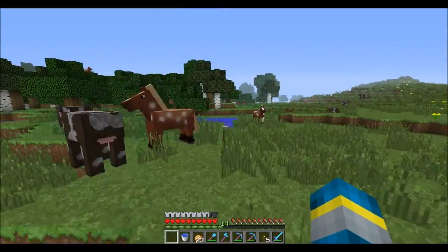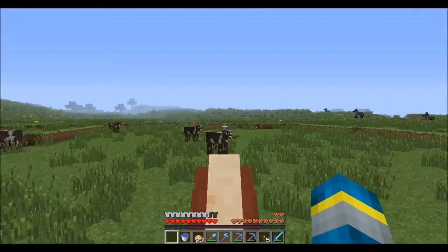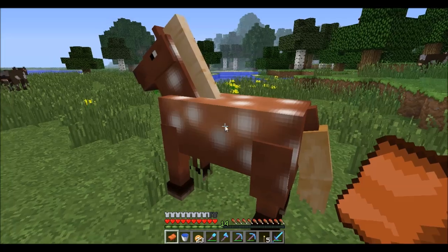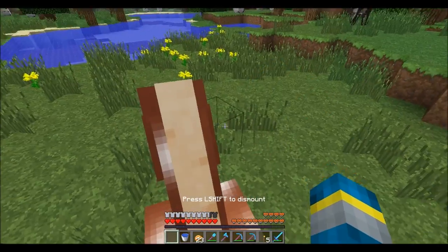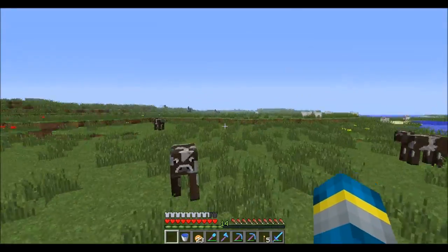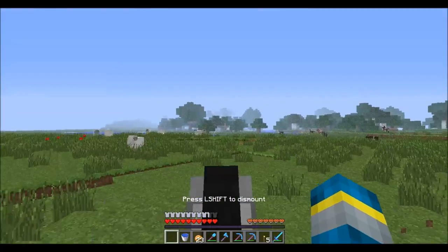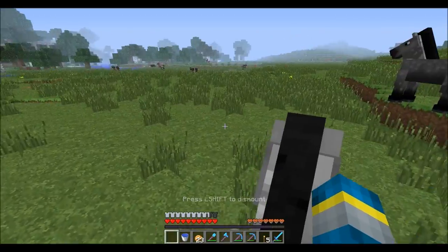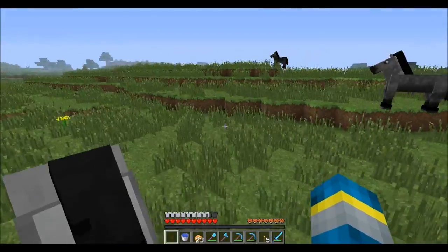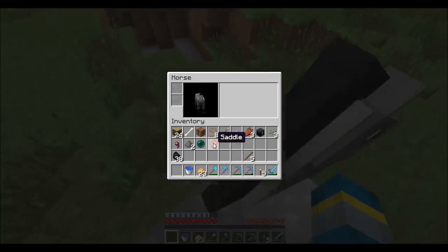I'm back by the horses and I actually just tamed a few of them. This guy has 12 hearts, isn't really that fast, and I think can only jump three blocks at most. This one has a little more hearts, still not that great in speed or jump. I just checked out some of the brown ones — I'm going to check out the gray ones. They're supposedly a fast horse. This guy does not like me and doesn't have a lot of hearts — but supposedly the less hearts the faster and higher they can jump. Let's ride him.